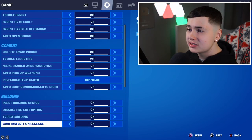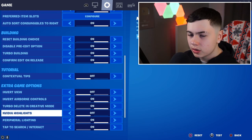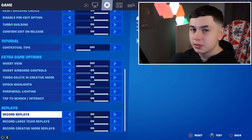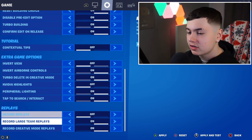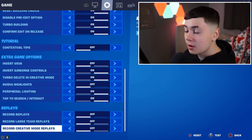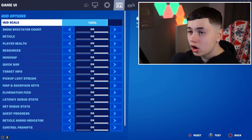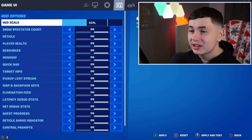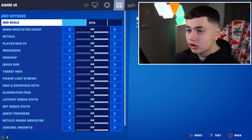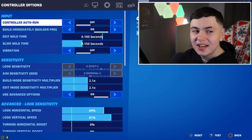Turbo building is on — obviously if you don't have that on, where have you been? Confirm edit on release is the best for your edits — it makes you edit like a macro. Invert view: off, and all of these other settings you want to have off. For replays: if you're a YouTuber that does montages you'll want replays on, but for the general person you want replays off — it actually records your game, which gives you less FPS and more input delay. For HUD options: I now recommend putting it on 65 instead of 100, so you have the most visuals on enemies and aren't distracted by a big HUD in the way. Have absolutely everything on.